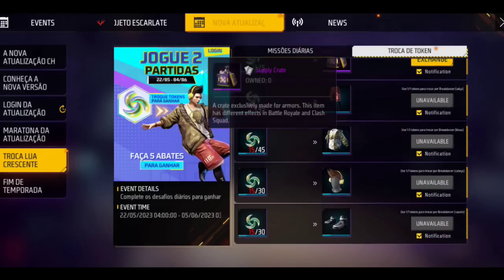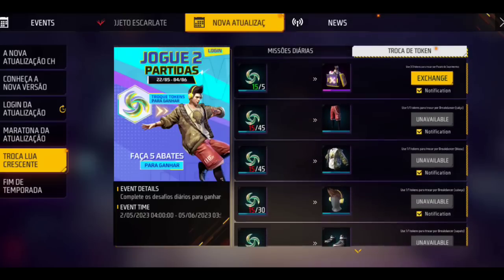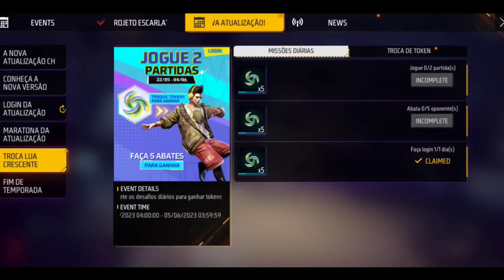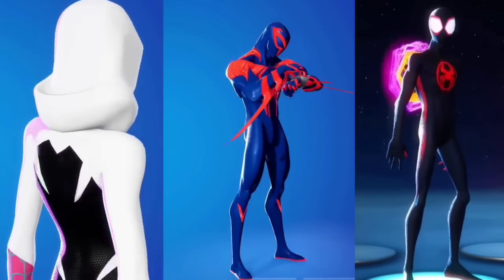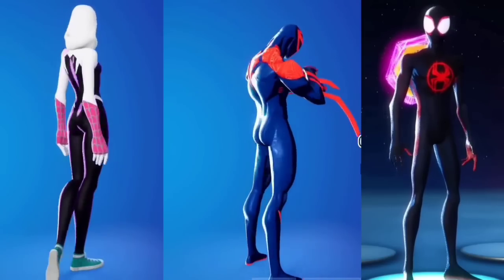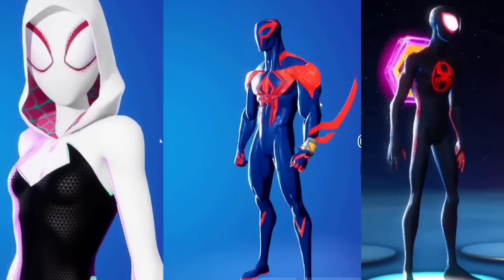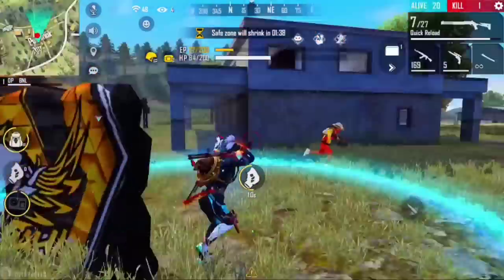We are going to get a free Fire Spider-Man X, in which we will see three bundles. There is a female bundle which is white, and another one is Spider-Man which looks like Spider-Man, but the other one is black Spider-Man. With this, we are going to get a lot of free rewards.